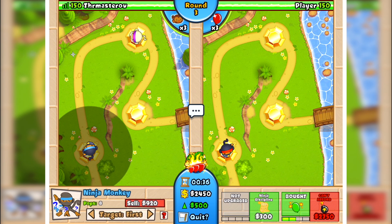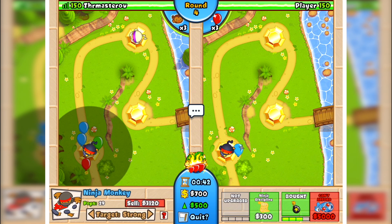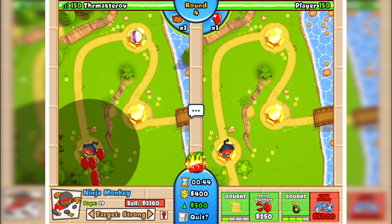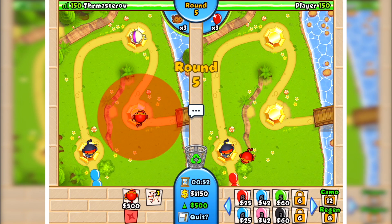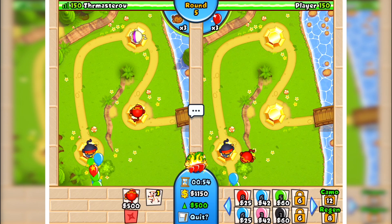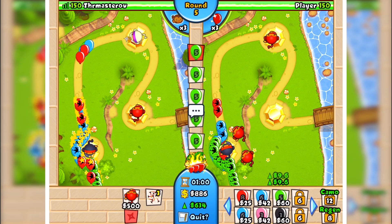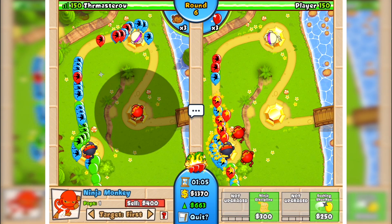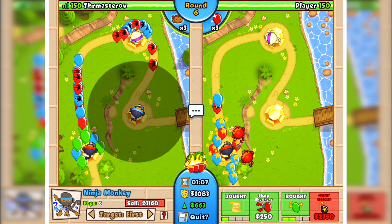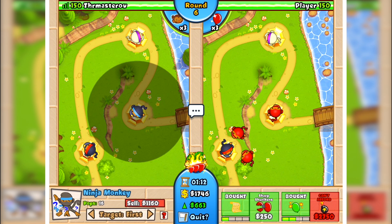If you're liking these videos, hit the like button down below, let's smash a crazy like goal for this video. So in each of these Super Monkey areas I'll add a Flash Bomber and then my other ones will go in all the other places. We are playing with Speed and Bonanza on, so it's going to be really hectic really fast. I'm going to get a second Flash Bomber over here just so I can survive a little bit.